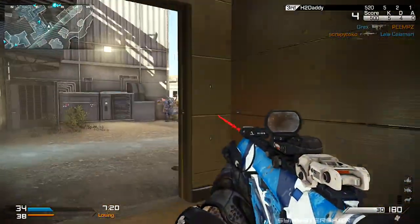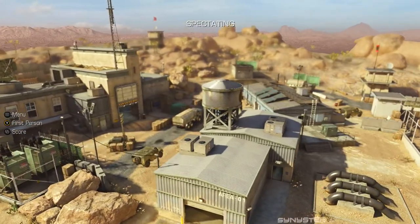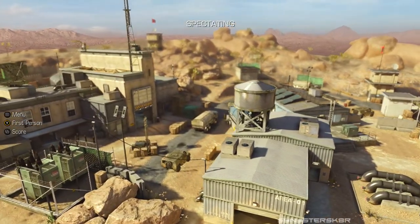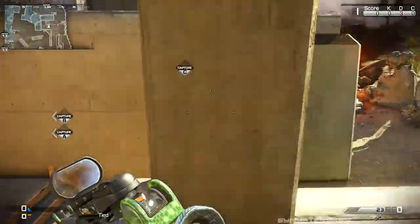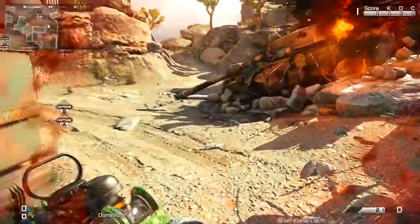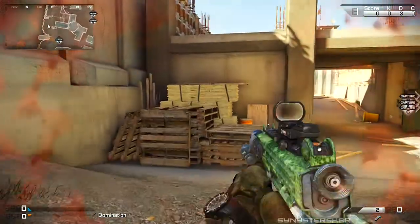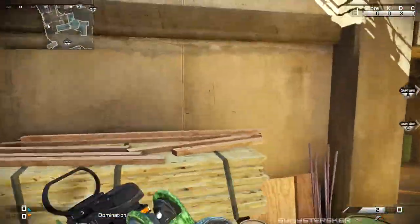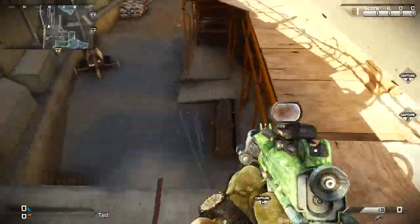Without further ado, let's get started with the map Overlord. We have a pretty good amount of jump spots. The first one is an alternate way to get on top of this concrete platform — it's a popular camping spot. You can jump up on these piles of wood in the back and it's an easy way to get up to the top. The next spot: you can jump onto this green power box and up into the ledge to get into the building.